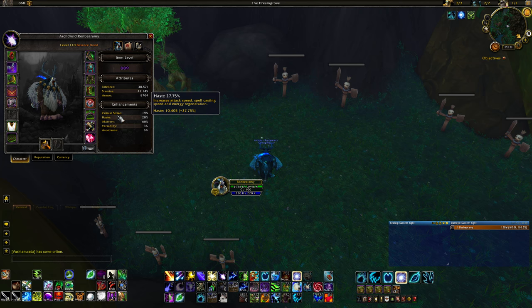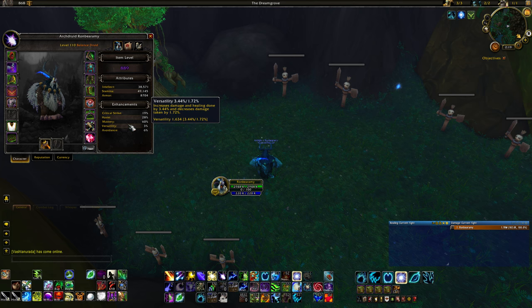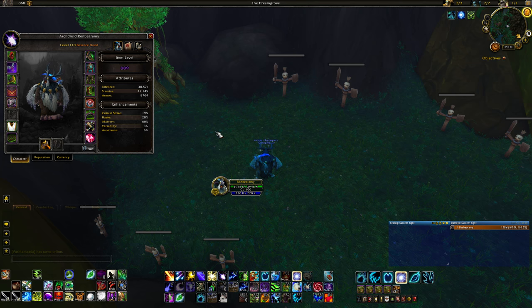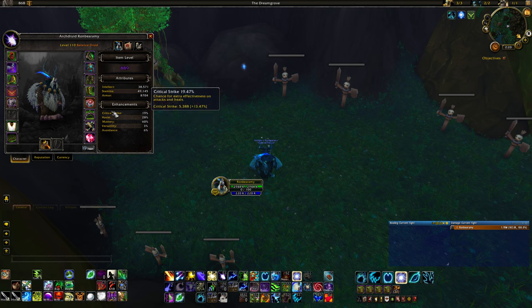Now let's talk about stat priority. Haste is going to be your top stat in general, followed by Mastery — which buffs the damage of Starfall, Star Surge, and all three of your Empowerments by a good amount. The other two stats are kind of together at the bottom. As with most classes, you don't want to go all in on one stat — you want them all to come up together. The best way to know is to simulate yourself using something like SimulationCraft to get an idea of what stats are really good for you right now.